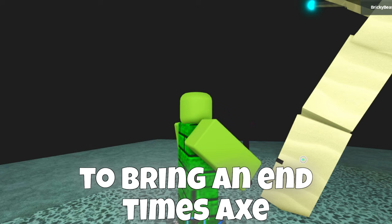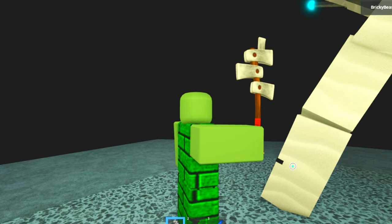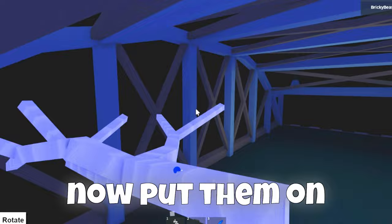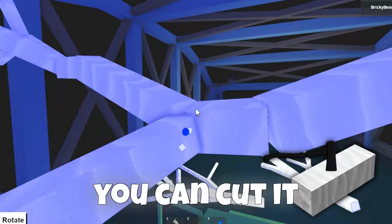Here is our phantom tree. The reason I asked you to bring an N-times axe is because other axes deal 0 damage to this wood. To harvest it, cut off some branches and put them in your car, then drive back. Now put them on the bridge platform, and make sure the branches are small — if a branch is too big, you can cut it.